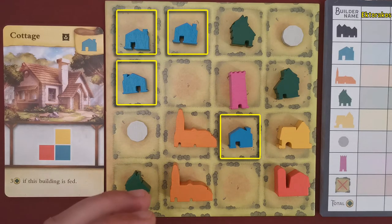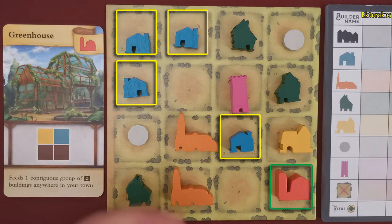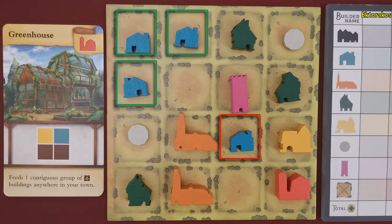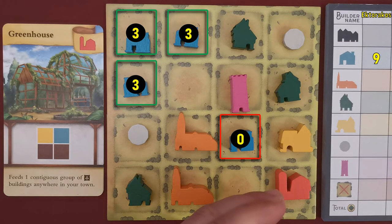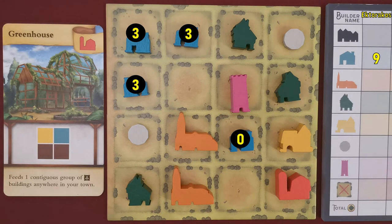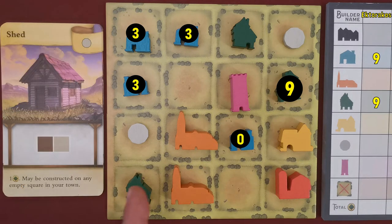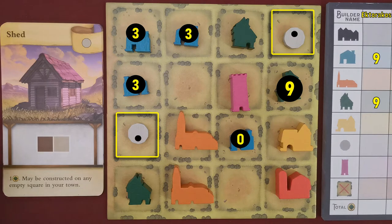The player has constructed four cottages, granting three victory points each if they are fed. Each greenhouse feeds one group of cottages. The player has built one greenhouse and chooses a group of three cottages to feed, scoring three victory points for each of those three cottages and zero for the unfed one. Greenhouses never score victory points for themselves. The player has also constructed three taverns, scoring nine victory points according to the tavern scoring table. Next, the player has constructed two sheds, granting one point each.